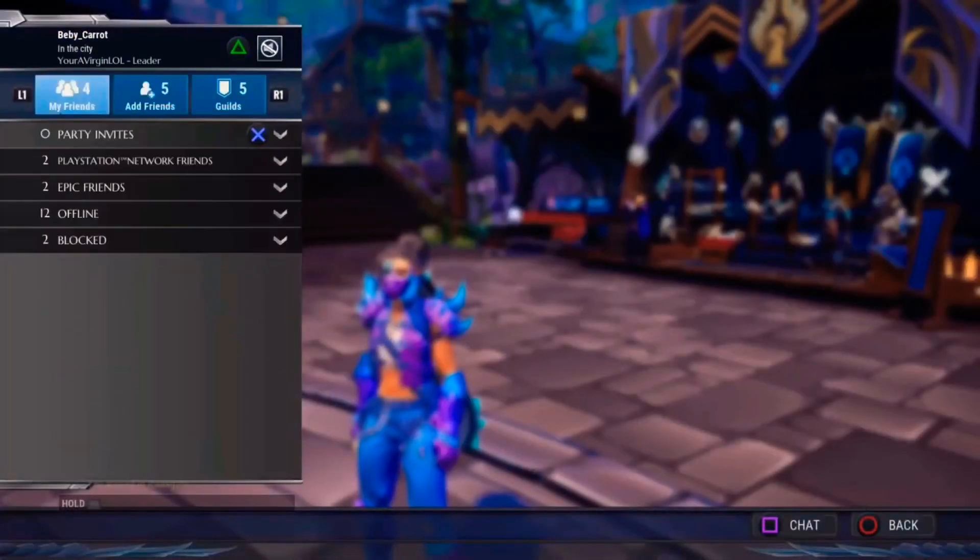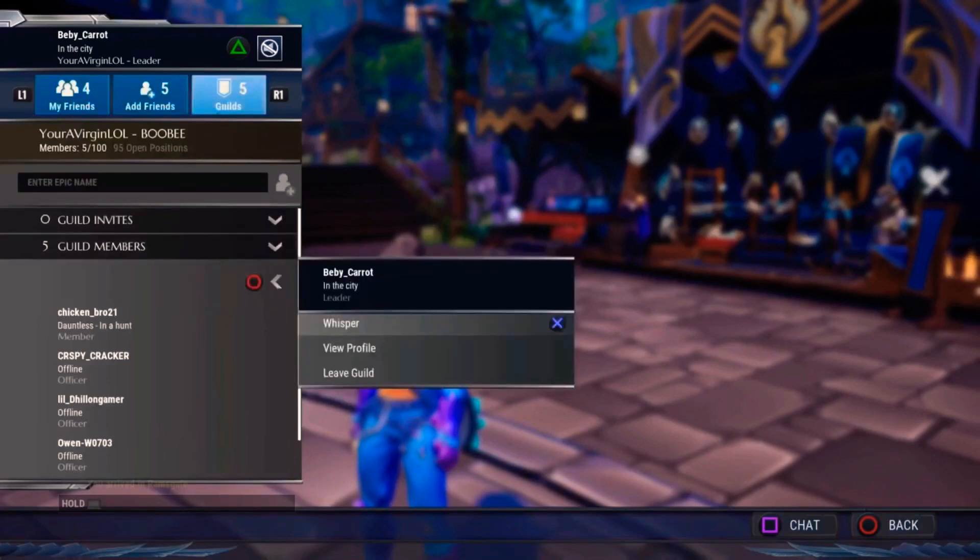What you're going to want to do is either go to My Friends or Guilds and click on your name. It'll give you the option to whisper, view profile, or leave a guild. And just press X — it'll ask you are you sure, and just confirm.